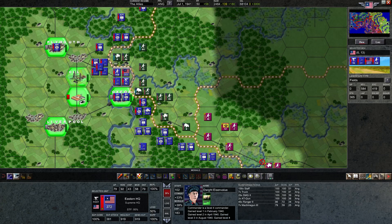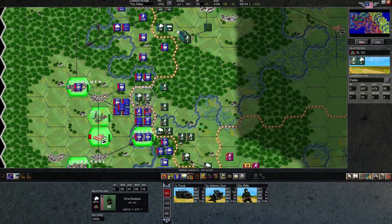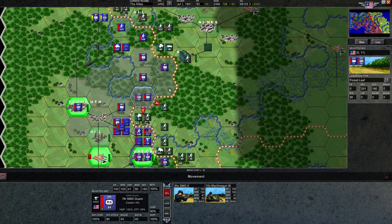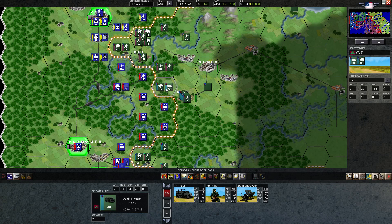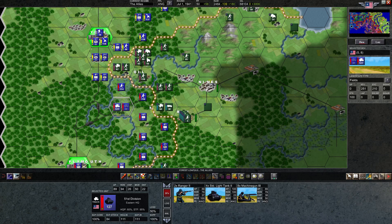We got AT guns into all the things we want, so no attack this turn, but we can bump forward here. We have this tank up here with no artillery, which would be nice to get — a single artillery barrage on this guy would be very effective. It would really help weaken them and put us in a good shape to attack. However, they are in fields and we do have armor, so I think we're going to attack anyway.